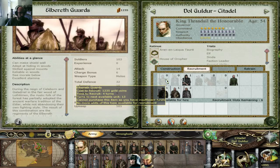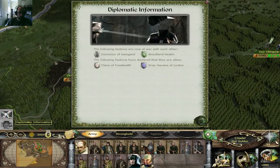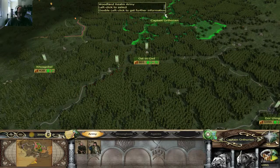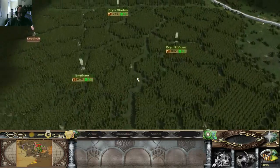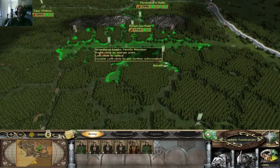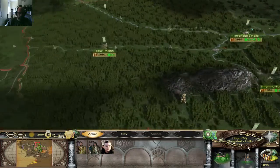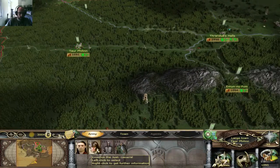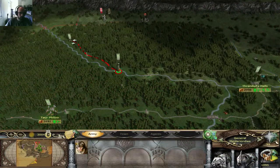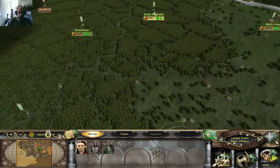I can get Elbereth guards — that's nice. Isengard is not coming against me, which is not ideal but not too bad either. These guys are doing great. These guys are not free upkeep — I don't know why. I guess I can send this guy over there. There's no need to be scattering for upkeep.